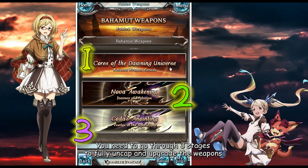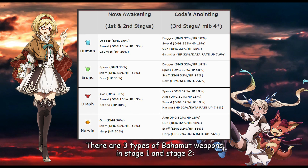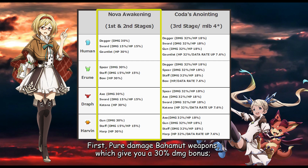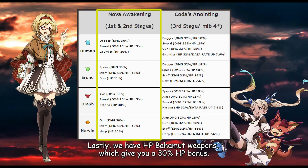You need to go through 3 stages to fully uncap and upgrade these weapons. There are 3 types of Bahamut weapons in stage 1 and stage 2. First, pure damage Bahamut weapons, which give you a 30% damage bonus. Second, combo Bahamut weapons, which give you 15% damage and 15% HP bonuses. Lastly, we have HP Bahamut weapons, which give you a 30% HP bonus.